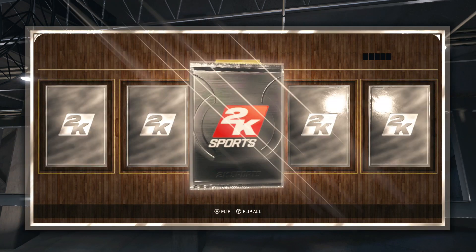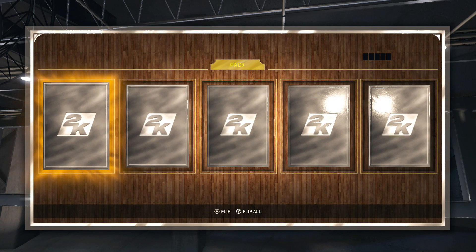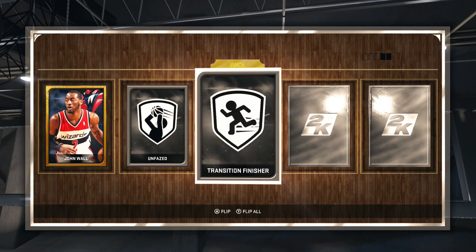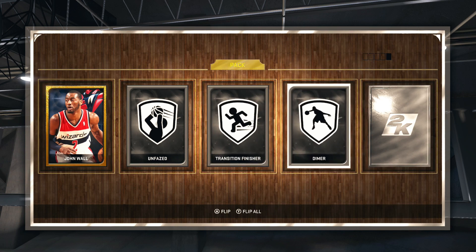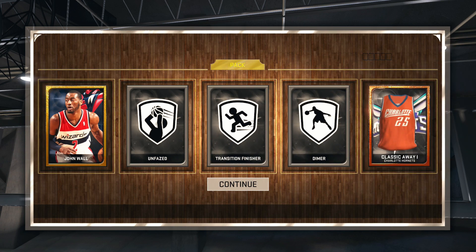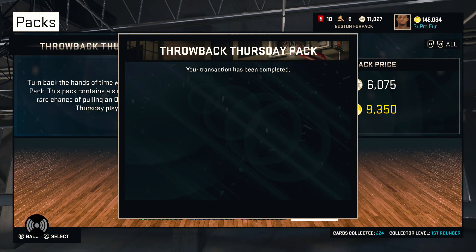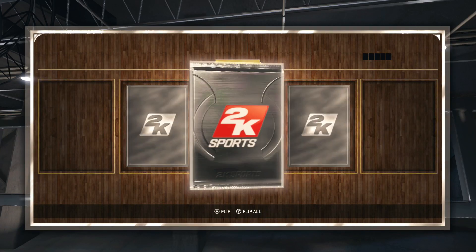So far no Dirk. I heard Dirk is really hard to pull. And I don't think we got him in this one — bam, John Wall! Let's go, look at that right there: Unfazed, Dimer — wow, we just got three badges! That is crazy, that is perfect. We just got three badges, wow, that is insane!